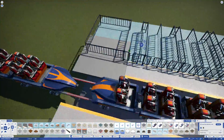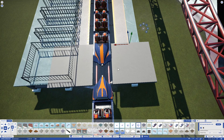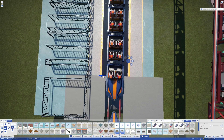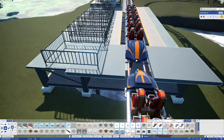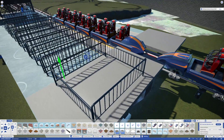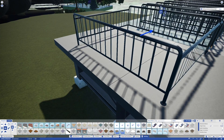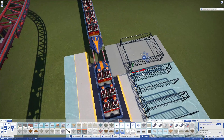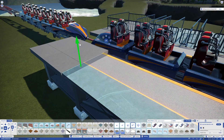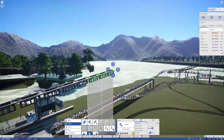Hello everyone and welcome back to Planet Coaster Alton Towers. Before we start this episode I must apologize for not having any videos with Alton Towers Planet Coaster in the past week or so. I've been feeling a bit burnt out with Planet Coaster and haven't been feeling myself, so I didn't really have the motivation to do a lot of work. I have done some work specifically the exit platform of the station and the maintenance shed area of Rita, and that's what we're going to be doing in this episode.